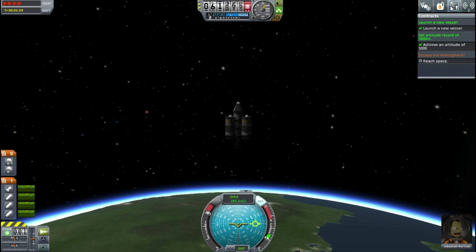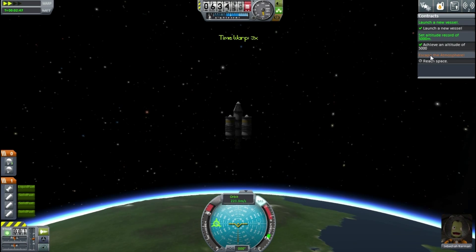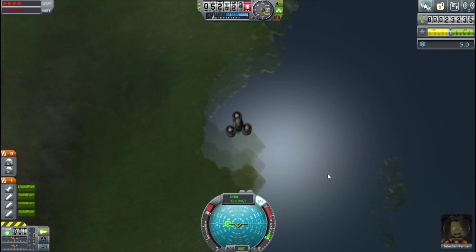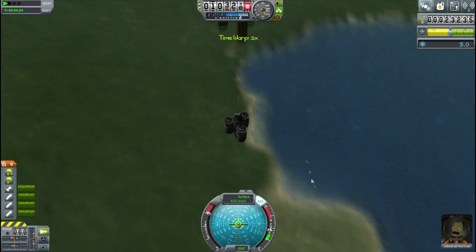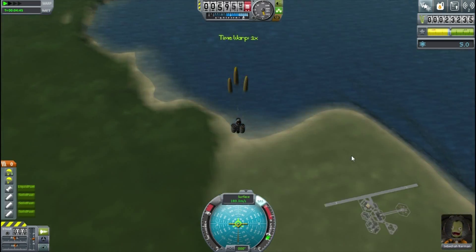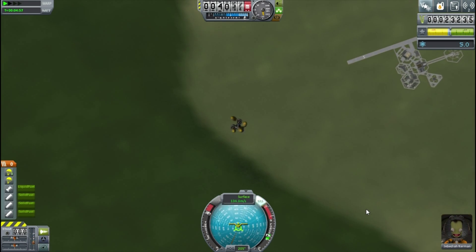I also have to remember to keep doing all the science experiments - the basic ones - since as we're starting off from new, we can still get a decent amount of relative science from things like EVA reports. But we didn't manage to break into space and we're falling back down. So almost a really good start but not quite good enough. It looks like we're going to have to take another jab at getting this thing into space.